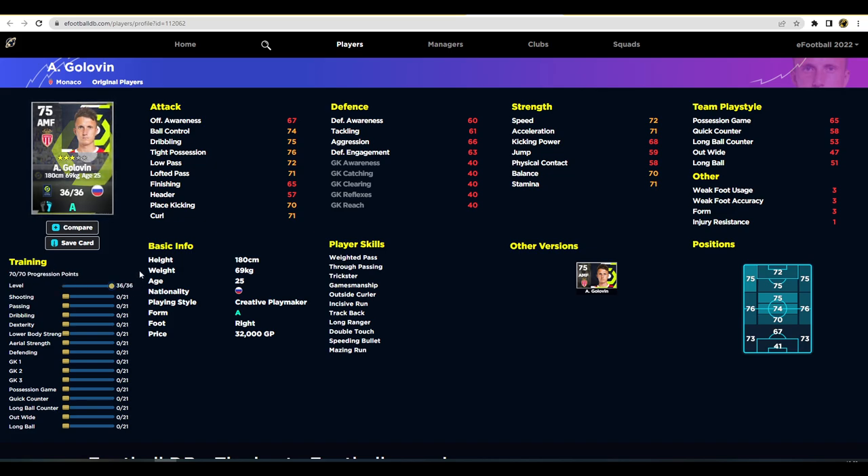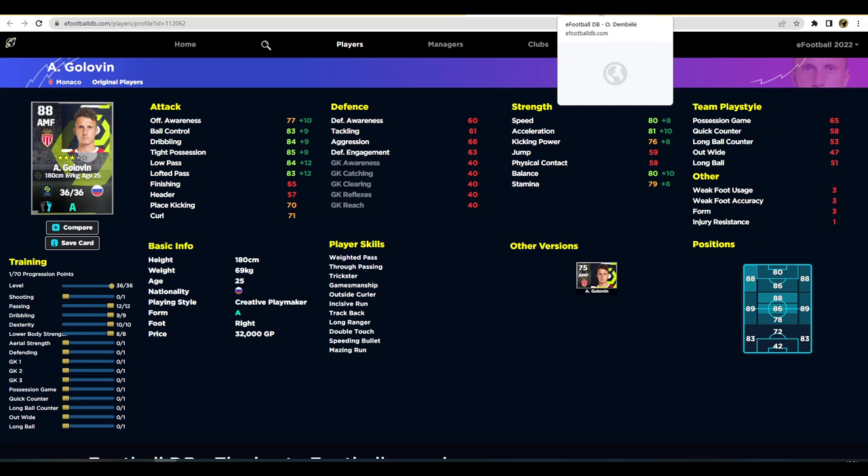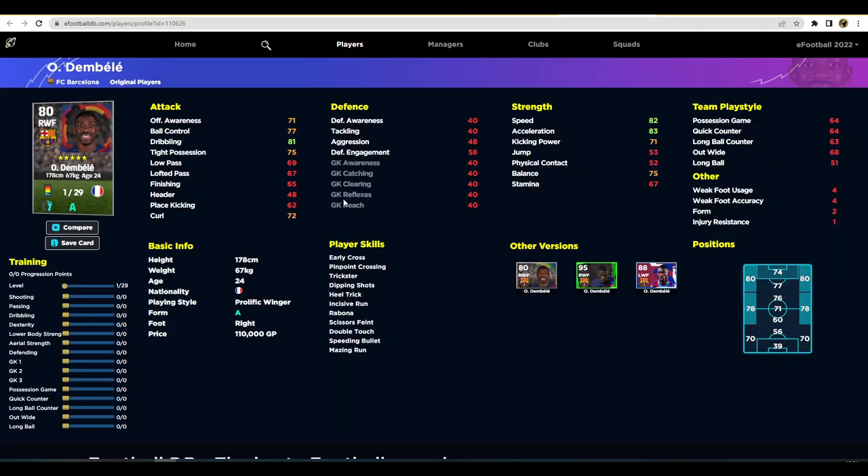We've also got Golovin, who is probably my player of the week buy. Last week it was Pedri and people were impressed — but Golovin is like a mini Messi. His passing, dribbling, and speed are all really nice — we're talking 80s across the board. Don't focus on defense, aerial strength, or shooting; focus on making him your attacking midfielder. Get dribbling and dexterity up, maybe one point into shooting or play style, for around 50,000 GP or even 32,000 GP.